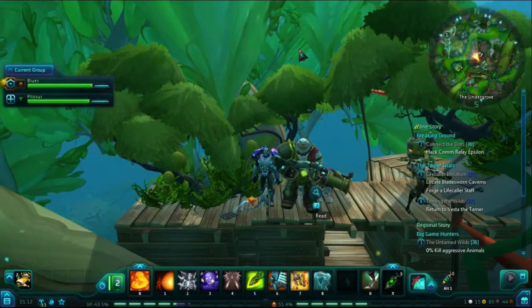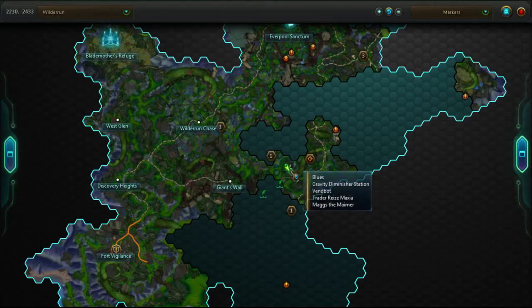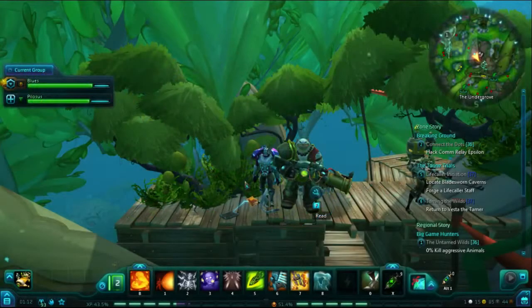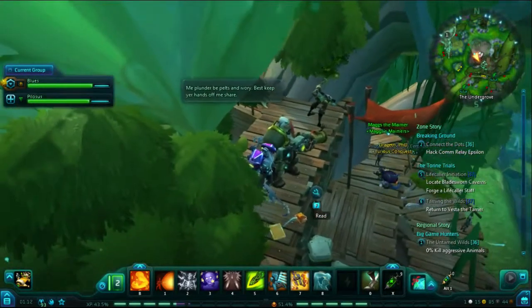Next, we are in an area labeled the Undergrove. This first page is way up in the Hunter's Treehouse. You have to come up here for a quest. There is a quest giver up here, as well as some other NPCs, because there are jumping mushrooms that take you up top.